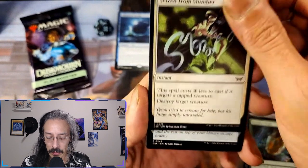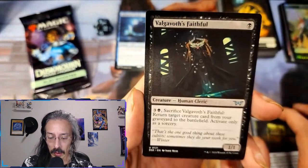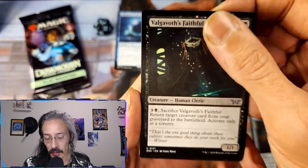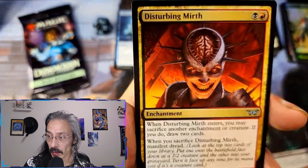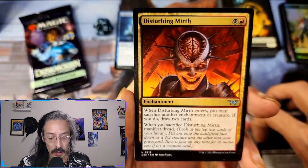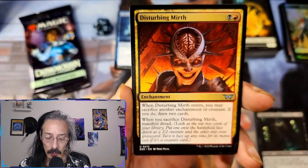We just got the hollow for Found Footage. Valgavoth's Faithful — human cleric, return target creature card from your graveyard to the battlefield, activate only as a sorcery. That's a pretty high cost for that. Then we have Disturbing Mirth — when Disturbing Mirth enters, you may sacrifice another enchantment or creature; if you do, draw two cards. When you sacrifice Disturbing Mirth, manifest dread.